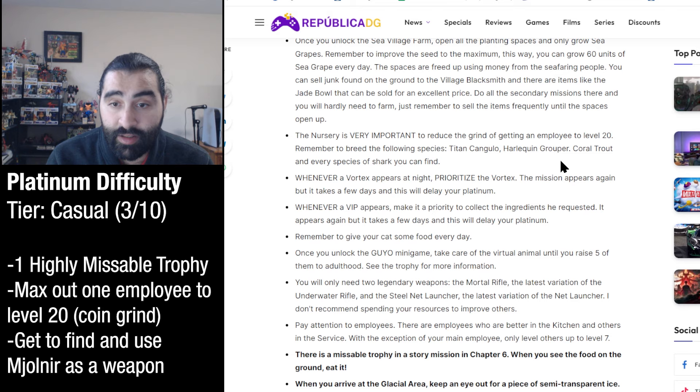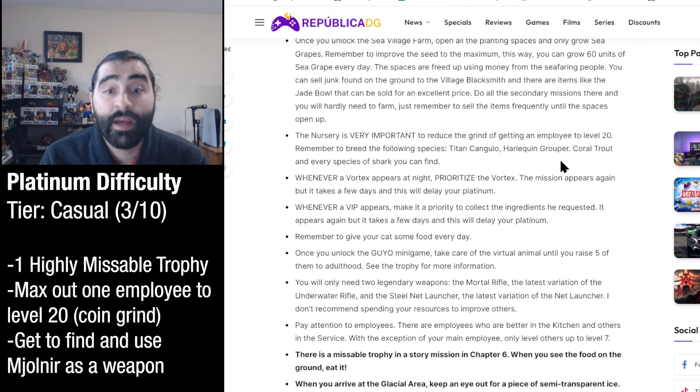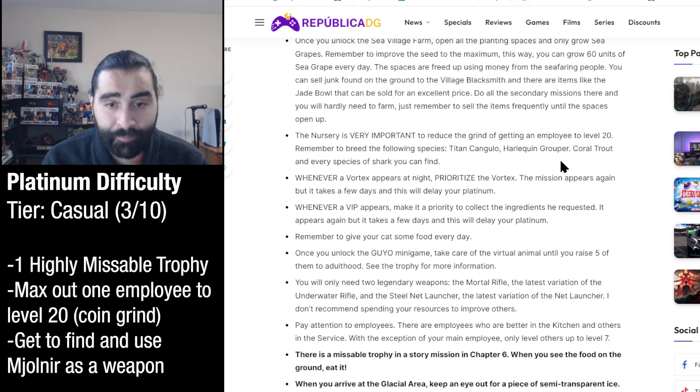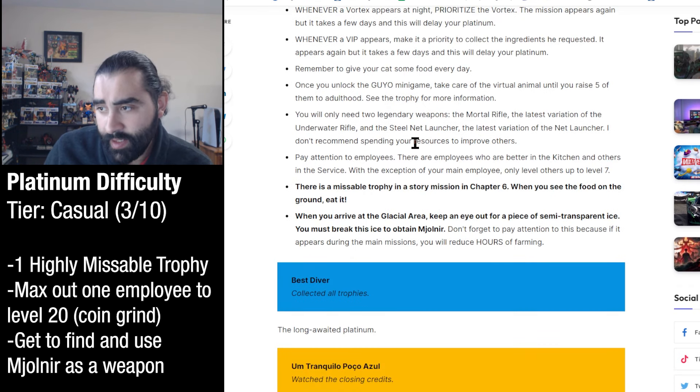Whenever a VIP appears, make it a priority to collect the ingredients they requested - it appears again but takes a few days and will delay your platinum. So there's stuff that comes out of nowhere, whether it's a vortex or a VIP person visiting your restaurant, and you want to take care of those as they pop up. For weapons, you will only need two legendary weapons: the Mortal Rifle and the Steel Net Launcher. Don't spend resources upgrading others.